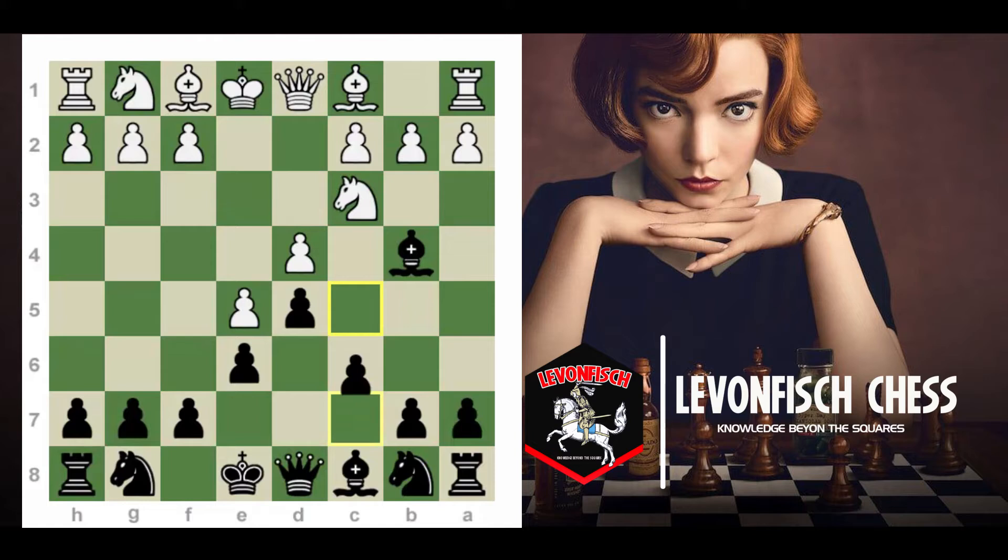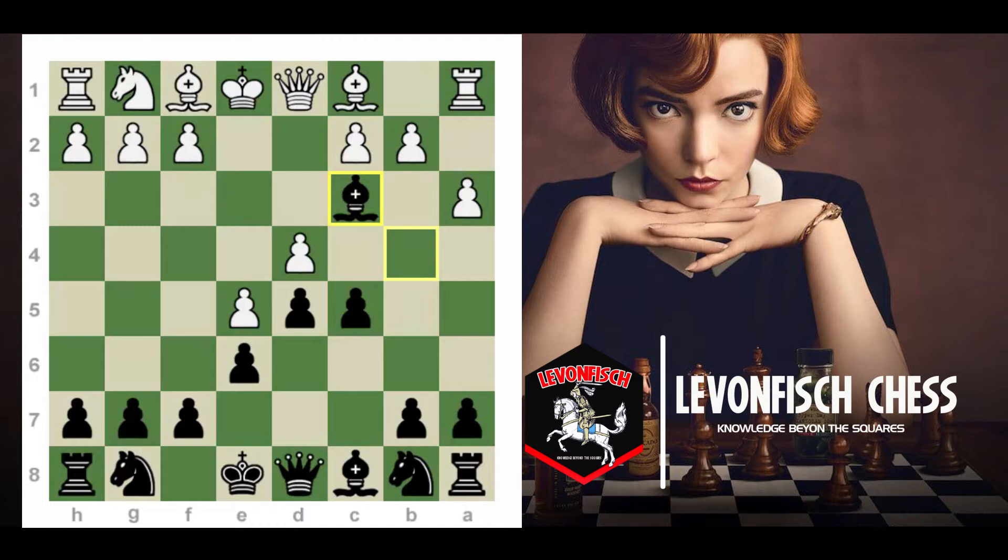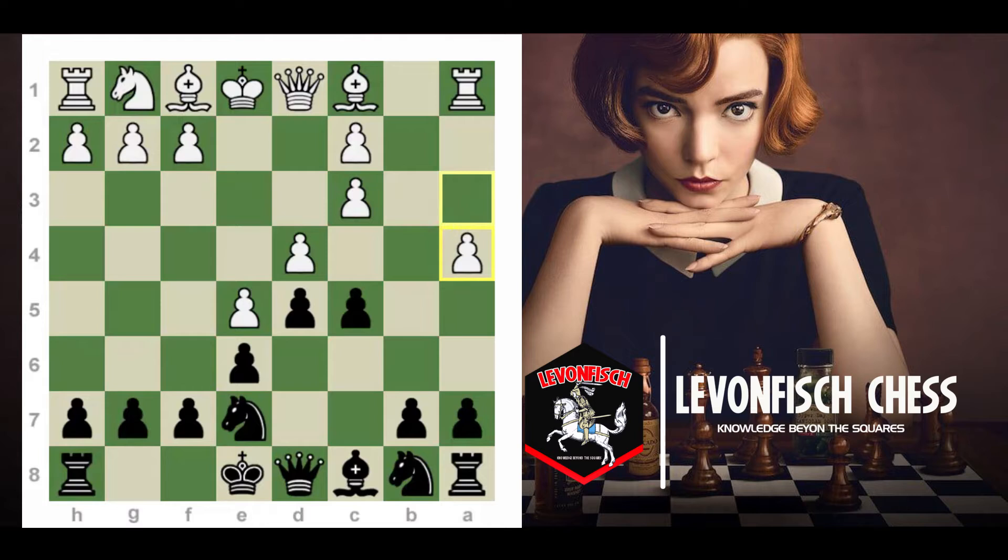Today I'm going to be talking about the last sideline, Bd2. And then after that we're going to move to this position. I mentioned the Qg4 move, but since it's such a main line and there's just so much to know, first we're going to talk about other moves. There are three other moves in this position: H4, Nf3, and A4. So today I'll be talking about Bd2 and H4, and then we'll move on to the other moves.